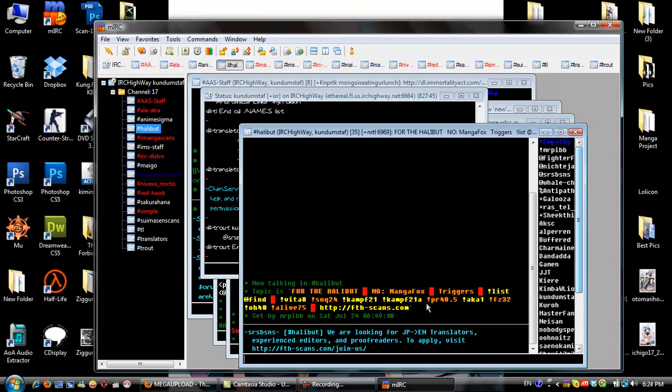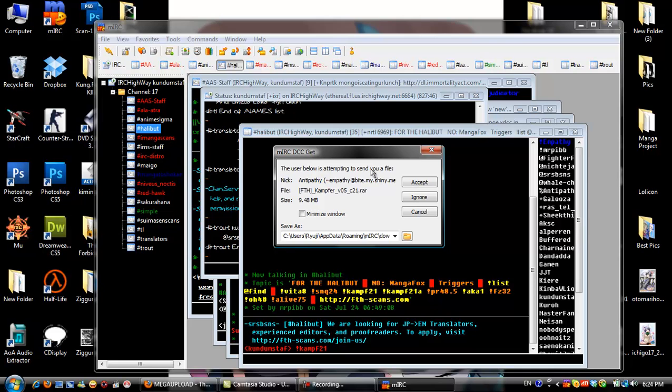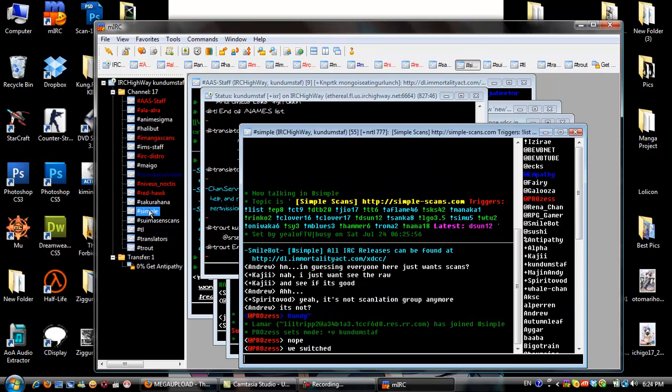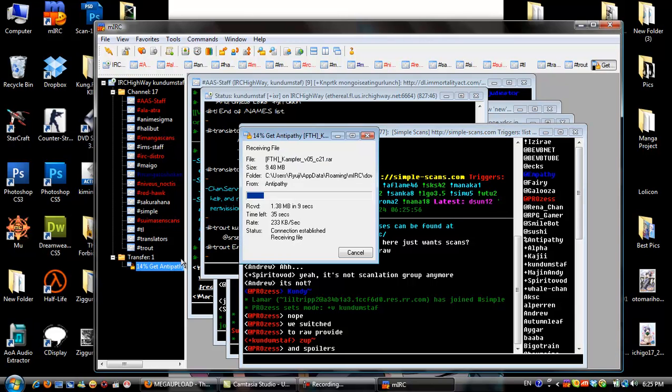This is the channel. If you want to download any triggers, the triggers are right here. Let's say you want something — type the command symbol, then the trigger name, like 21. Press Enter, you'll see the download request pop up, press Accept and it will download.